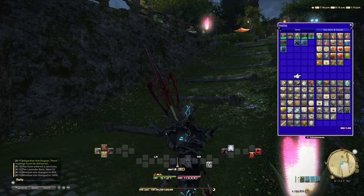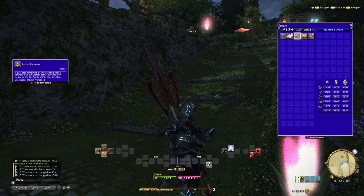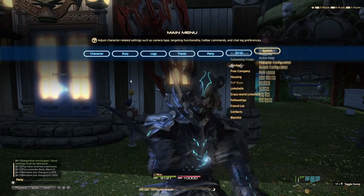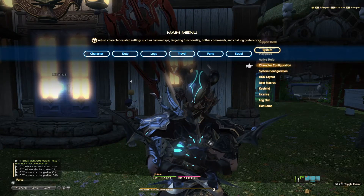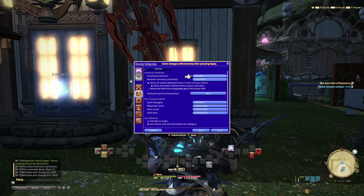The only other tab you'll have is key items and crystals. To begin, hit your options and under System go to Character Configuration. Under Character Configuration, click Item Settings. Normal would be that one bag I showed you, and Open All would be the four bags.